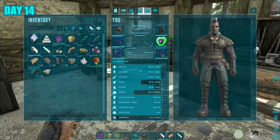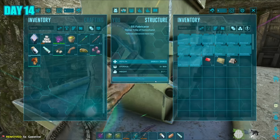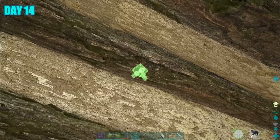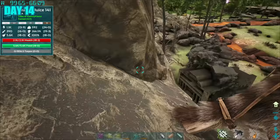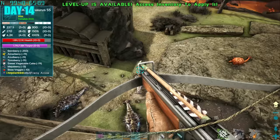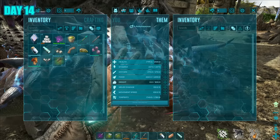It was day 14 and I decided to do a few things around base. I checked the saddle I got — an ascendant andrewsarchus saddle with really cool stats. I got myself a fabricator and worked on getting a generator for the base so I could hook up some lights, as it was quite dark at night. Later on I went out exploring, and that's when I spotted an S-type ankylosaurus. I just had to tame it — hooked myself onto the side of a cliff and started tranking the anky until it was knocked out, then got it some berries.